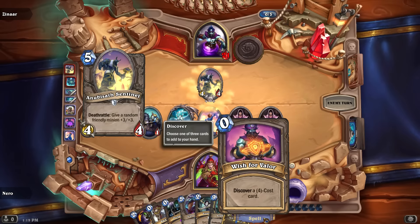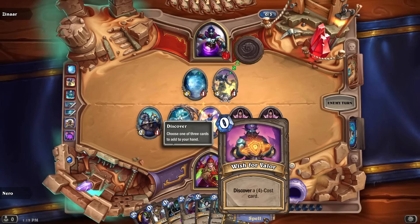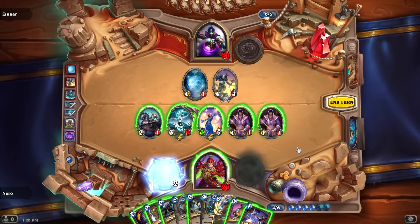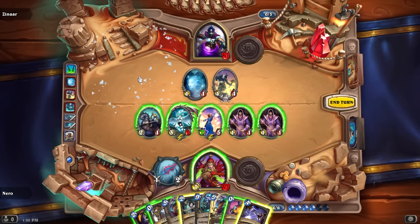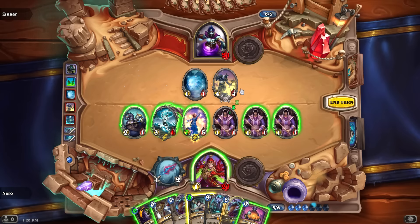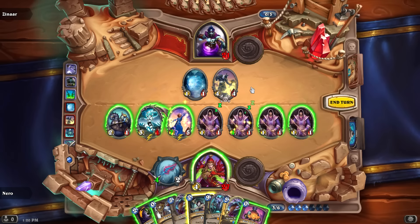Wish for valor — discover a four-cost card. Tinker's sharpsword oil looks good, we definitely want that. So we're going to prep into a Tinker's Oil.